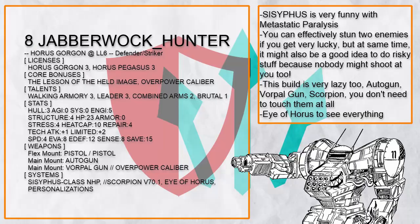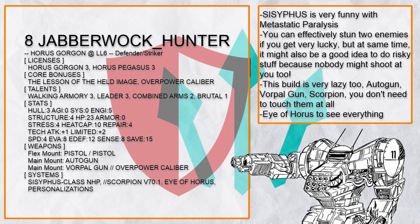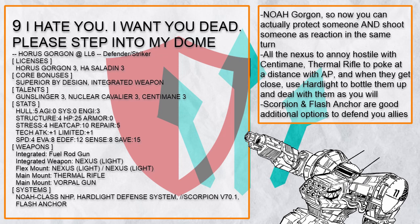"Jabberwock Hunter" is a Sisyphus Gorgon, which thanks to Metastatic Paralysis gets a lot more funny. If you get a 1 or 2, the next two NPCs that try to shoot at you are most definitely stunned. Or you can get a 20, which with Brutal and OP Cal lets the Vorpal Gun deal 18 goddamn damage. Plus, this whole build is designed to be lazy — you have Autogun, Vorpal Gun, and even the dual pistol could basically be left untouched since you can overwatch with it easily. And if you need to see something, you have Eye of Horus for it.